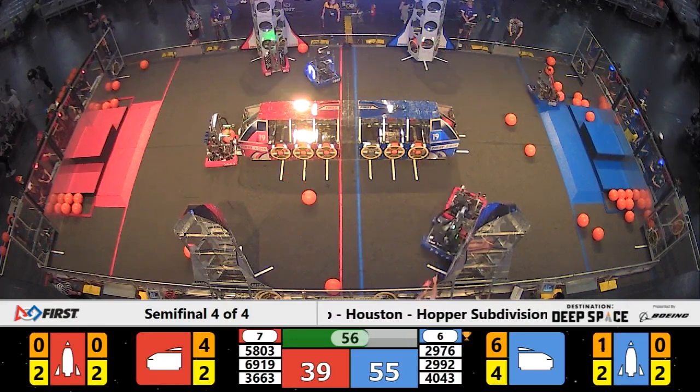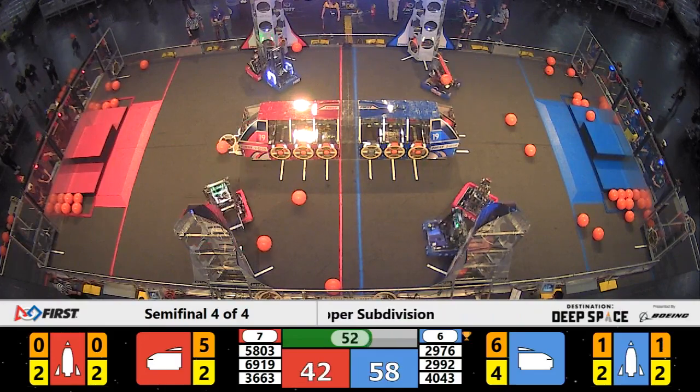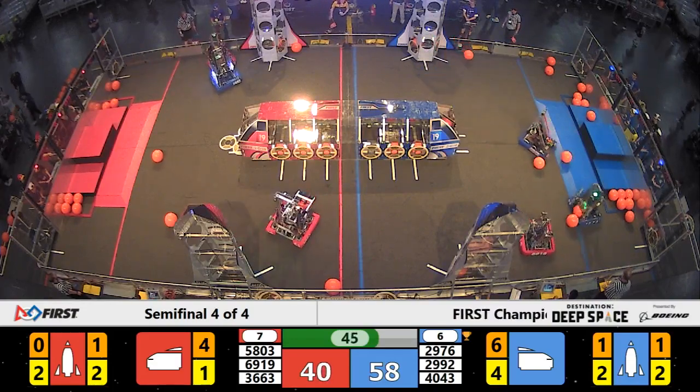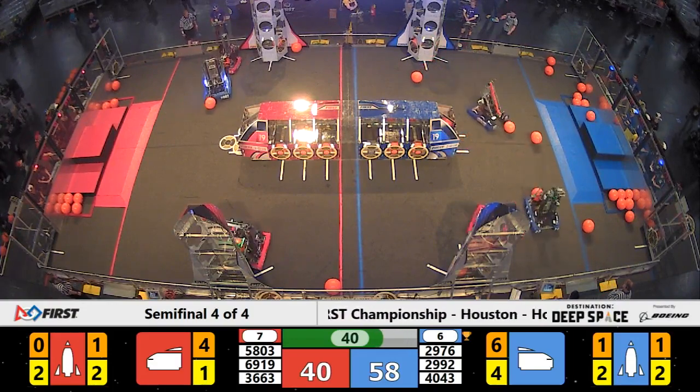CPR Robotics grabbed one of those pieces of cargo from their depot. They score in the nose cone of the Red Alliance rocket, bringing Red Alliance up to a score of 45. Blue Alliance still in the lead. And now here comes Nerd Herd — they scored one in their Blue Alliance rocket, but that next one goes wide. They're going to have to pick it up and try again with 40 seconds remaining.